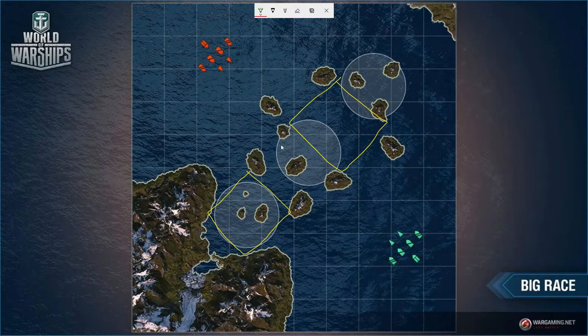Carrier players don't tend to cross into the kill boxes. Battleship and cruiser players generally stay outside them too — often unconsciously, just from playing the map a few times. A lot of players don't even realize they're staying outside these kill boxes until it's pointed out to them.